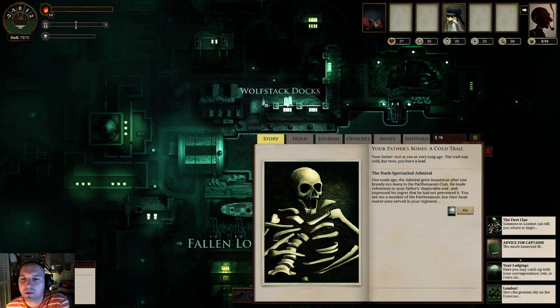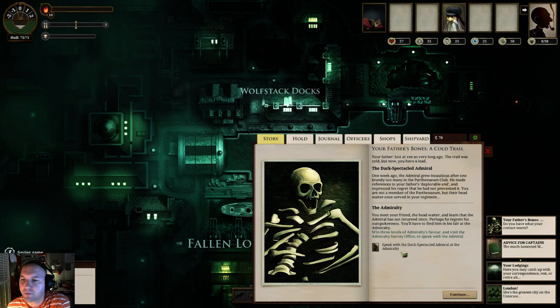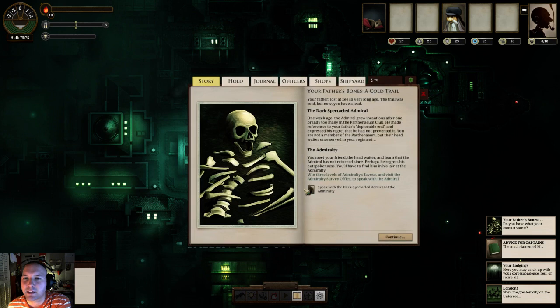So we've got to find our father's bones. He wants us to speak with the dark spectral admiral at the Admiralty. One of the highlights of this game is the lore behind it - it's very crafty, also very mysterious, kind of like the Dark Souls games where a lot of the detailed lore is to be discovered and theorized in your head, not necessarily told out to you in audio tapes. Of course everything's text-based - there's no voiceovers - so it's all presented in a read format.